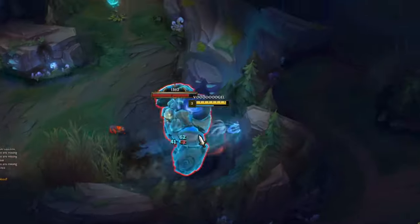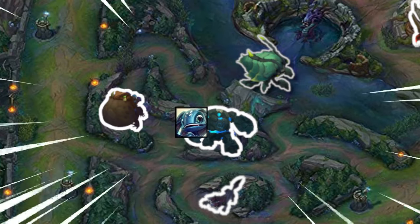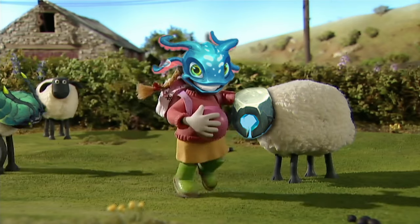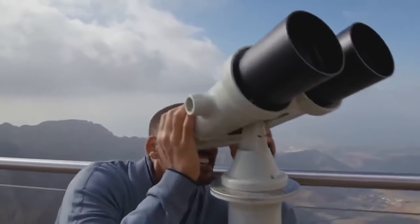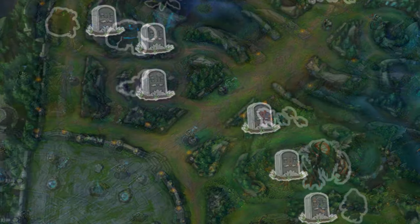After buying, Fizz is going to clear the blue buff if there is still time. Otherwise, skip it and move directly towards the scuttle crab to secure it before the enemy jungler does. And sometimes you can even skip both camps when there is a great opportunity to gank, since ganking lanes is way better on Fizz than full clearing your jungle.